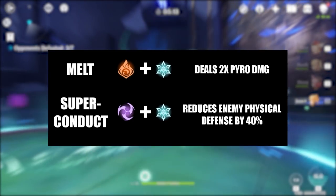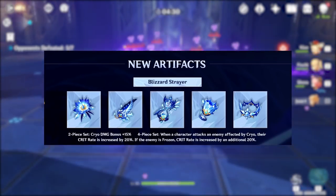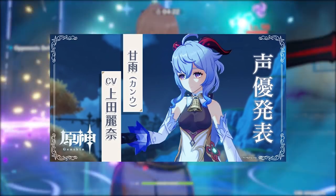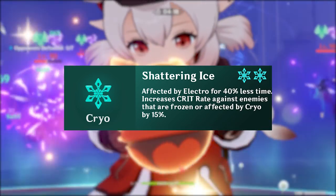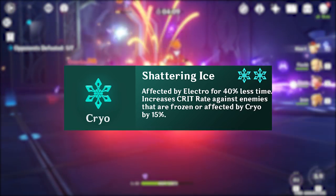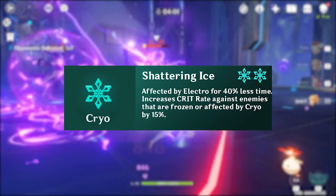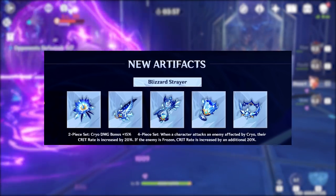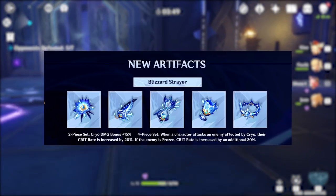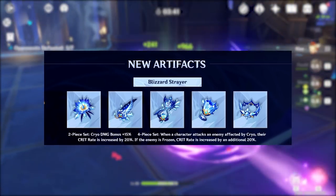Now let's talk about Diona's viability moving forward into the future of Genshin Impact. It was recently officially announced that with patch 1.2, miHoYo is introducing the new Blizzard Strayer artifact set, as well as the new cryo DPS unit, Ganyu. Diona is going to synergize extremely well with DPS characters that use the new cryo artifact set. Each elemental combo in Genshin Impact has a specific elemental resonance. When two cryo characters are on the same team, they are affected by Electro for 40% less time, and their crit rate against enemies that are frozen or affected by cryo is increased by 15%. I would not necessarily recommend running the Blizzard Strayer set on Diona, but if you are running it on a cryo main DPS such as Kaeya or Chongyun, or the future characters Ganyu and Ayaka, with Diona in your party, you will get a further increase in crit rate. The 4-piece set bonus from the Blizzard Strayer set states that when a character attacks an enemy affected by cryo, their crit rate is increased by 20%. If the enemy is frozen, the crit rate is increased by an additional 20%.